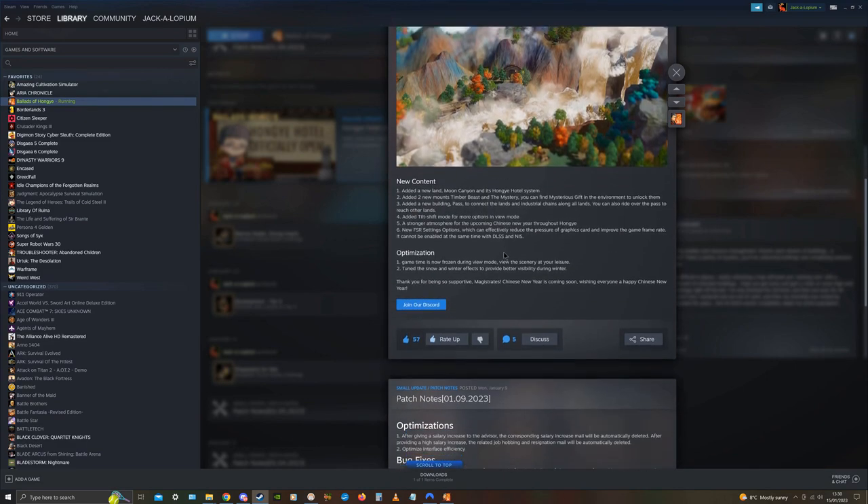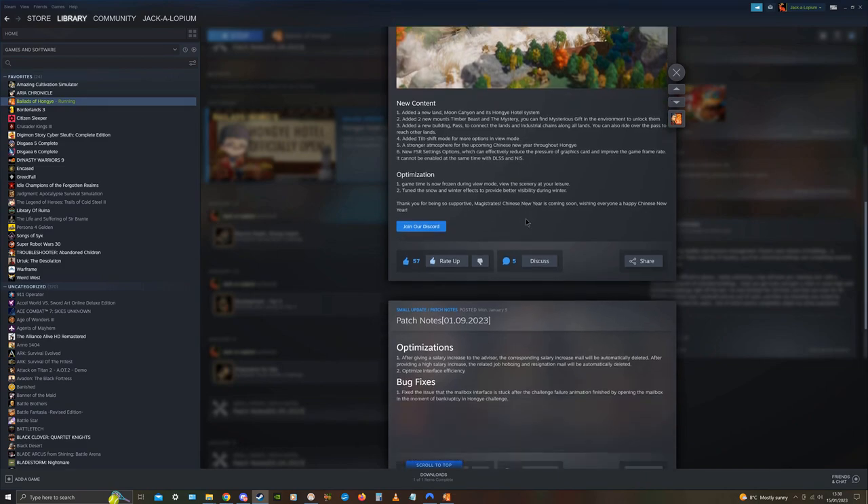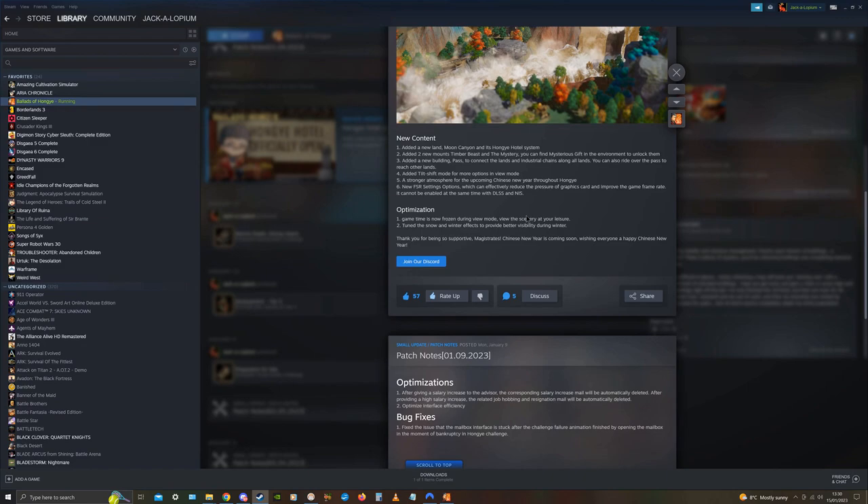It's not going to load because everything's a bit too heavy on my resources. So anyway, how they've introduced this new content is they've got a new land or a new county — Moon Canyon. That's how you play the new content; it's in Moon Canyon.